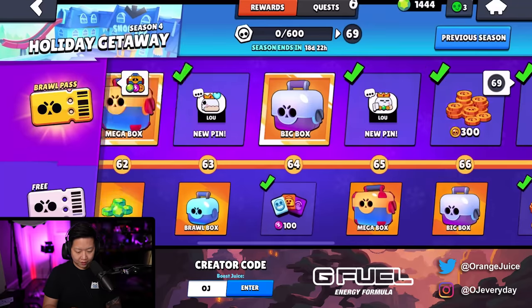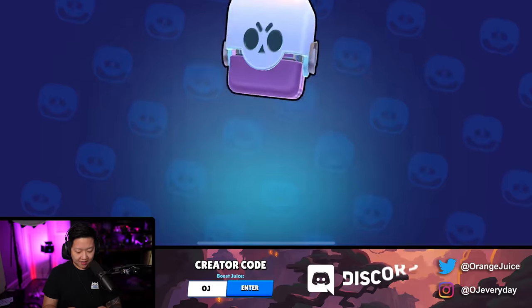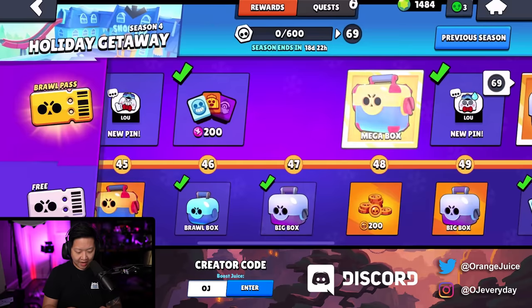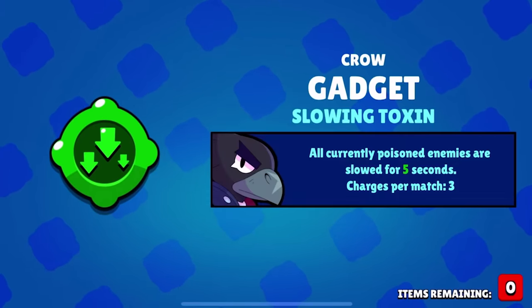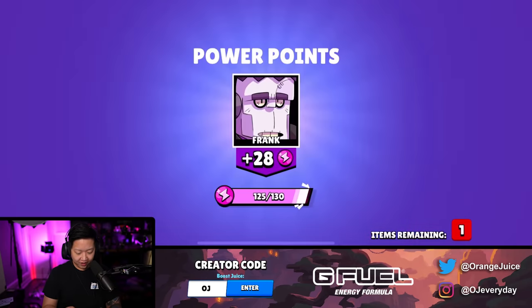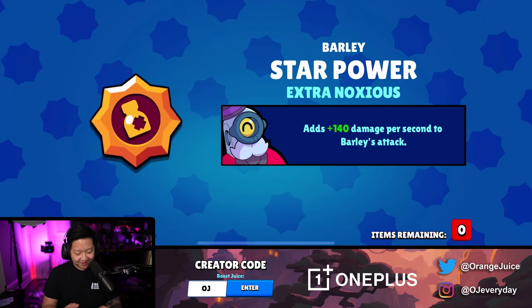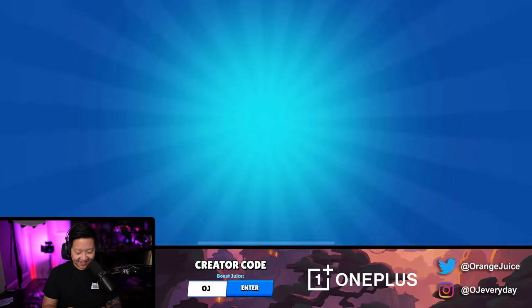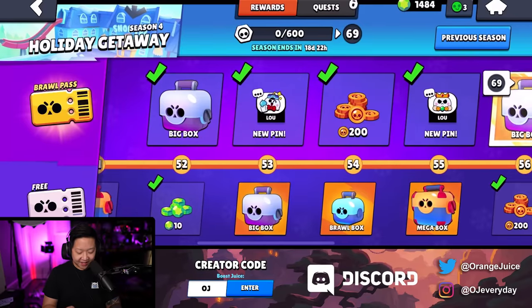Before we spend too many crazy gems or unbox all the things, we got to get them to level 7. We'll collect all the coins from the rails and the gems. This is so value for progression, especially if you collect it normally from quests. Small box, nothing. Big box - I have a lot of faith in the mega boxes. There's a gadget in here - slow toxin. We need more. Barley star power. I thought it was going to be a mythic brawler. Why do these mythic brawlers feel harder to get than the legendaries?